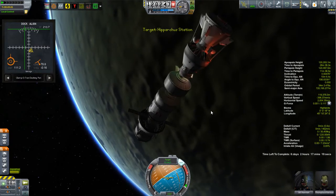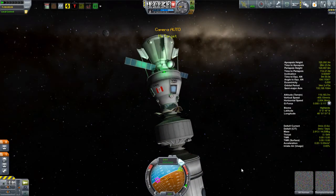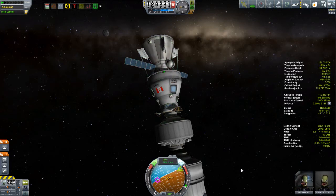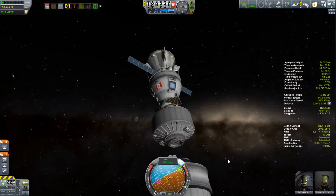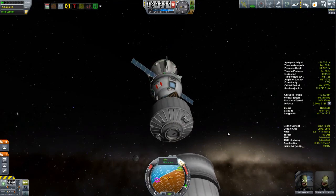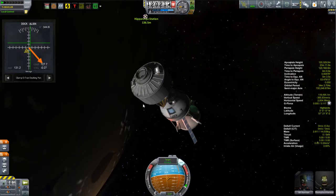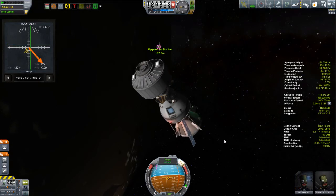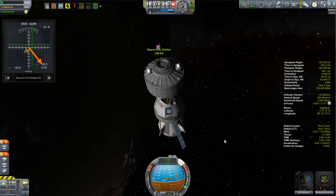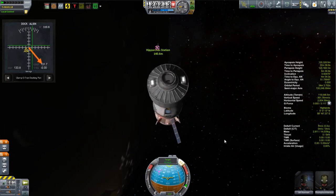Since the Curyus is the only thing with any reaction wheels or RCS, I'm not going to take the whole thing over in one go. I'll take the two modules separately. The first part to go is the external tank, which I'll mount on the Curyus exactly as you see it — this will extend the Curyus's range and give it fuel to get to some places and do some work. I've also put lights at the front of it so it can light up objects as it approaches.